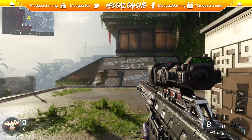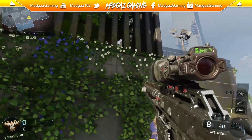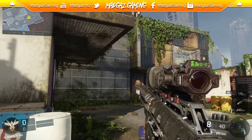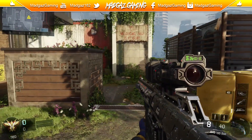Hey guys, how's it going? Hope you had an amazing Christmas and Boxing Day and you're all looking forward to the new year. This video is just a short little video of some cool easter eggs that I found inside of the map Evac on Black Ops 3 multiplayer. Head on into the map and run around if you want, and you may notice all these engravings and pattern textures and stuff.